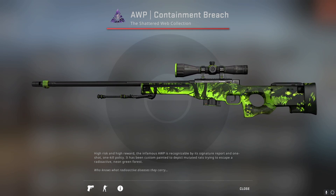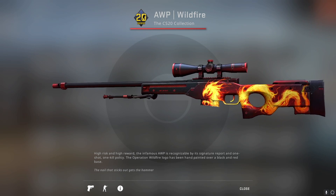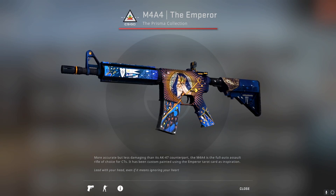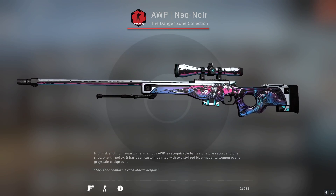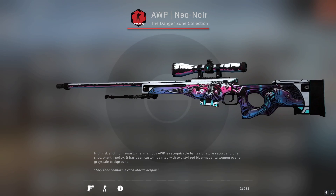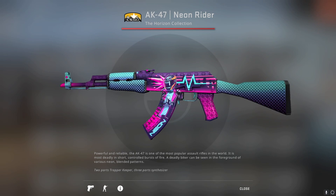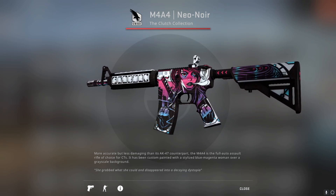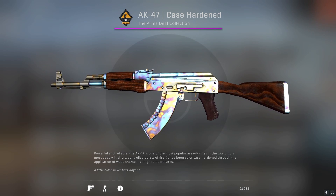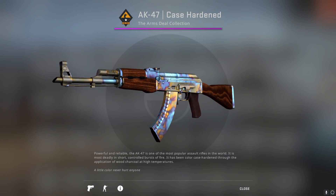The Shattered Web collection's best skin is the AWP Containment Breach. For the CS 20th Anniversary case, the AWP Wildfire is the best. The M4A4 The Emperor is the best skin in the Prisma collection. The AWP Neo Noir is the best skin in the Danger Zone collection. For the Horizon collection, the best skin is the AK-47 Neon Rider. For the Clutch collection, the best skin is the M4A4 Neo Noir. For the Arms Deal collection — a very old CSGO case — the AK-47 Case Hardened is the best, obviously.